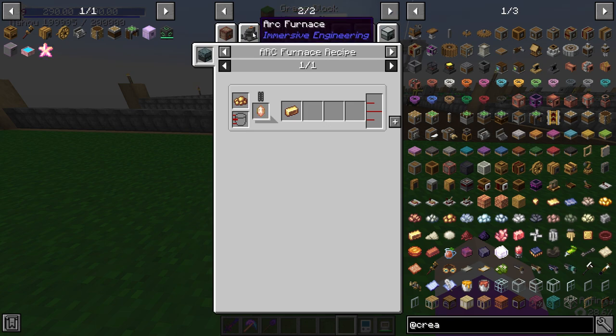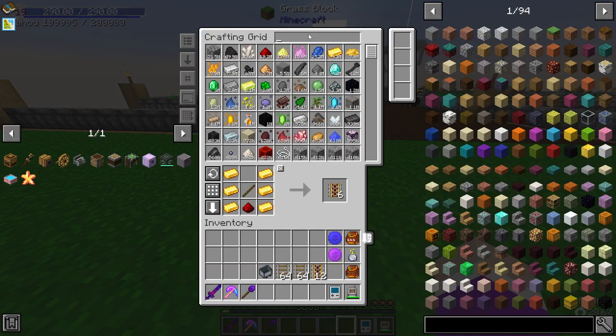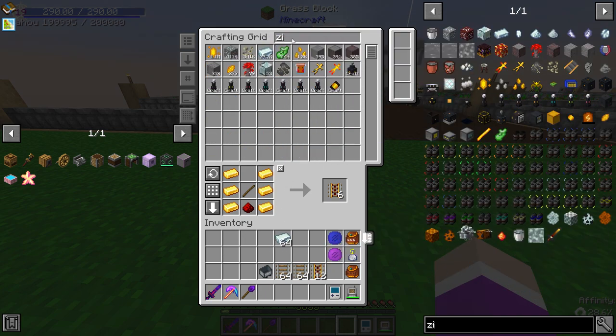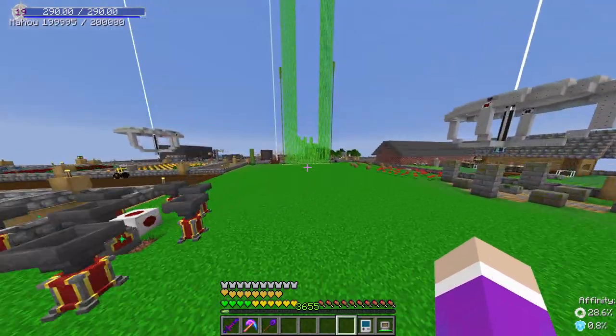Brass is zinc and copper — I think I have to make this in a blast furnace or something. I should have plenty of zinc and plenty of copper. Let's go make this into more brass. I think I have an induction smelter down in here.